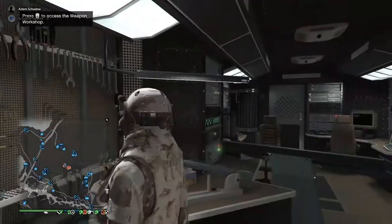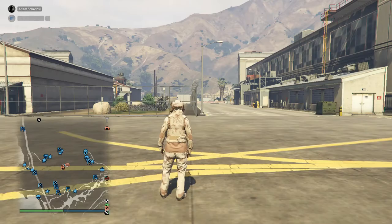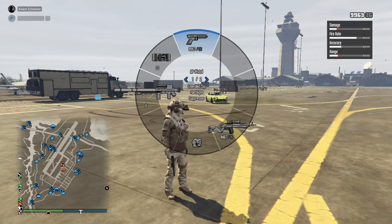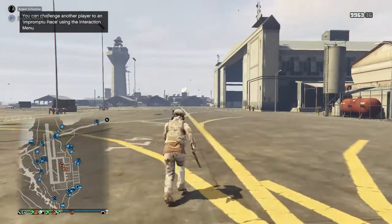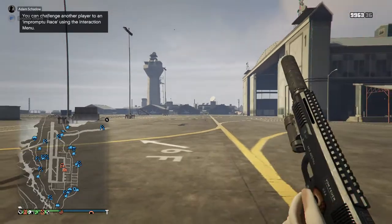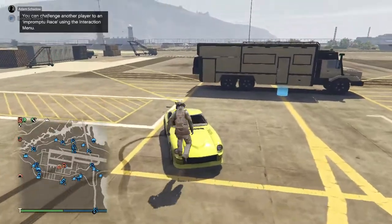Those are basically all the guns you want to care about. On the AP pistol I have suppressor and extended mags. I also have the flashlight on it because I wanted to have at least one gun with a flashlight, just in case I get into a game mode where it's really dark.